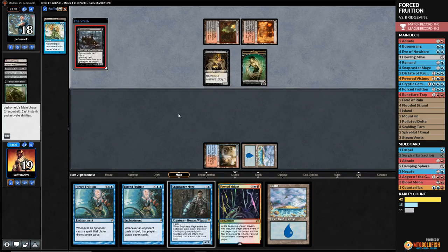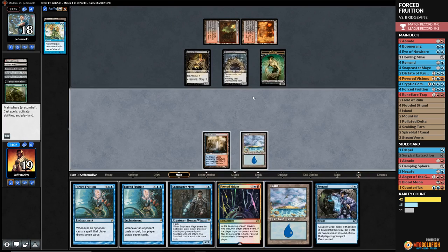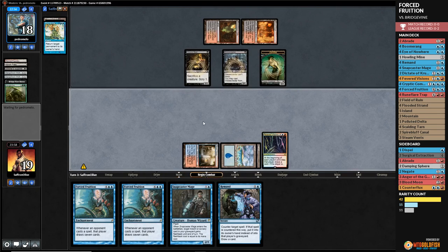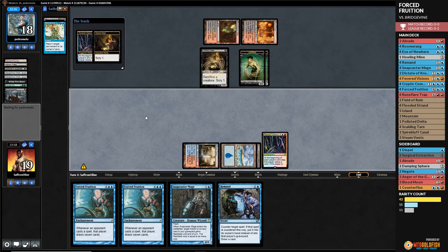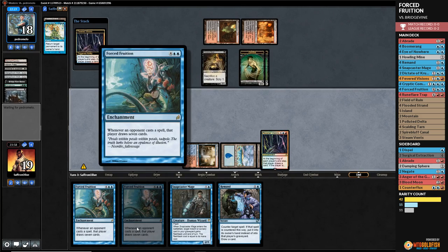Sacrificing is a pretty good way to get around our bounce plan. Opponent passes. We play Howling Mine — how would you like to draw some extra cards? We're going to win with this deck eventually, I promise. The opponent is going to sac and make a zombie. We're super dead. Modern's pretty fast.